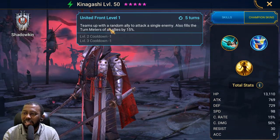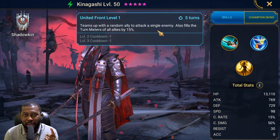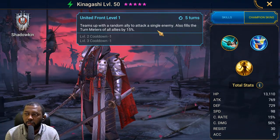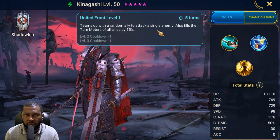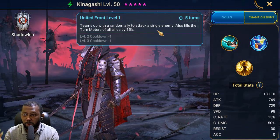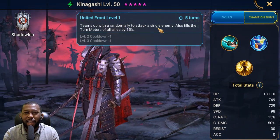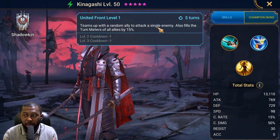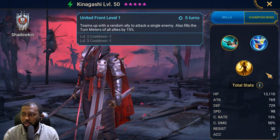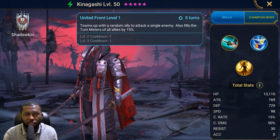His A2 teams up with a random ally to attack a single enemy — and it also fills the turn meter of all allies by 50%. That's on a 3-turn cooldown when booked. This is actually a good skill combining turn meter boost and damage. Importantly, you can target which enemy you want to attack, which gives you control over the double attack.